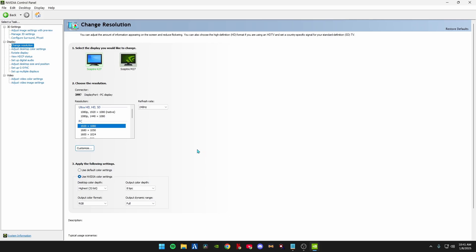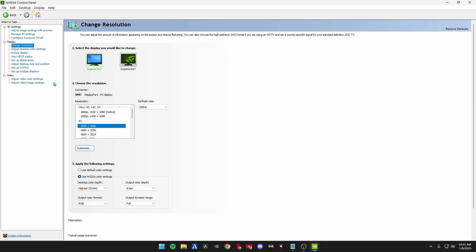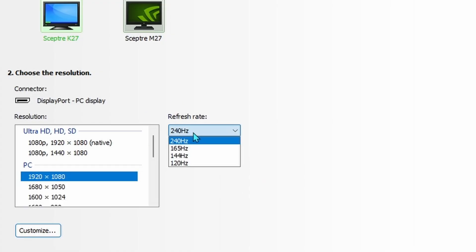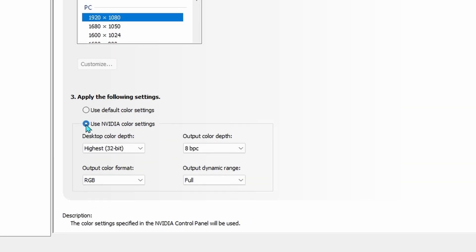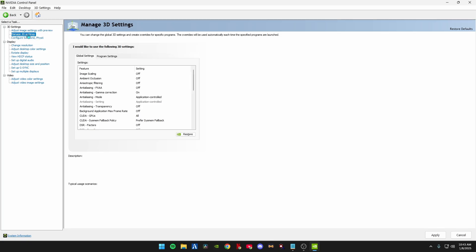Open NVIDIA Control Panel. Go to Change Resolution, select the monitor you're using, and under PC click 1920x1080 — or 3840x2160 if you're on 4K. Set the refresh rate to whatever your monitor's hertz is. Then come down to Apply the Following Settings, select Use NVIDIA Color Settings, set Output Color Format to highest 32-bit RGB, and Output Dynamic Range to Full. Then go to Manage 3D Settings and copy all the settings shown.